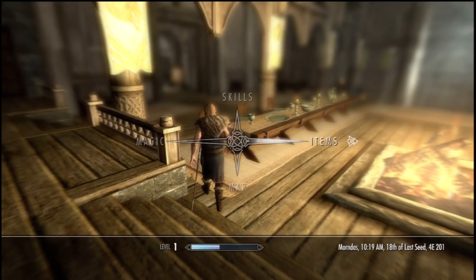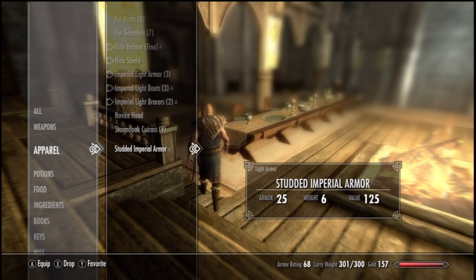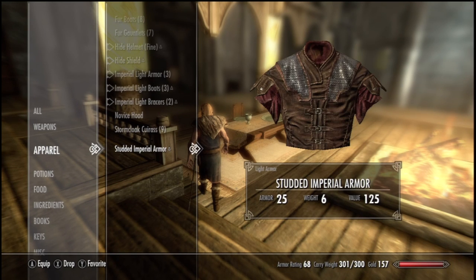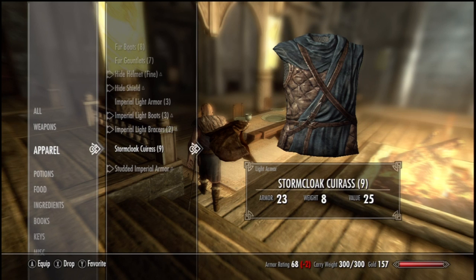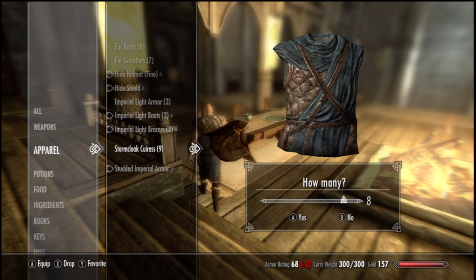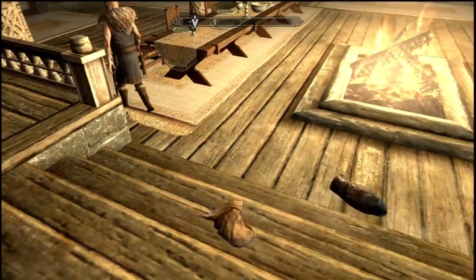Oh god. I need to... I don't know what the hell he gave me. Maybe it was this. That probably looks like something you'd give me. I'll put that on, I don't care. I can drop that. I have nine of those? Christ. I didn't know those weighed so much.